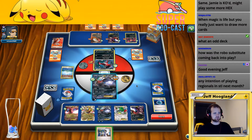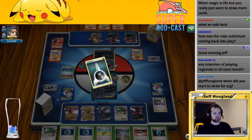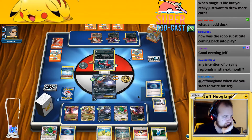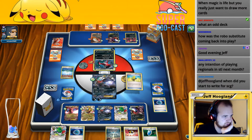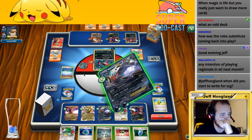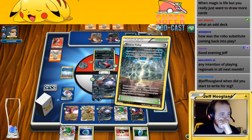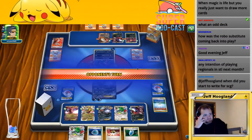We need to deal 130 to this thing — so that's six energies, or a Fighting Fury Belt and five energies. A good Sycamore here could do it. We have one energy — that's unfortunate. Dark Patch works guaranteed, put this here. I'm going to retreat this and then go ahead and Max Elixir — please hit. One, two, three, four — so if the Elixir had hit there or if we had one more energy in here, we'd be able to knock this out in one hit. I guess I'll just play this out and hit for 110. It feels really bad being short in two different ways.